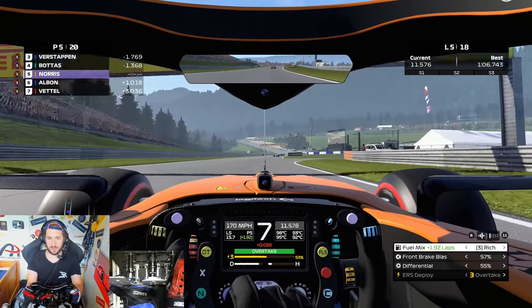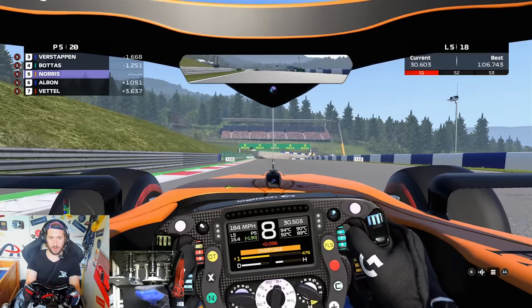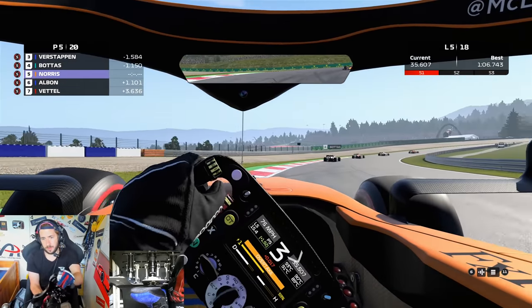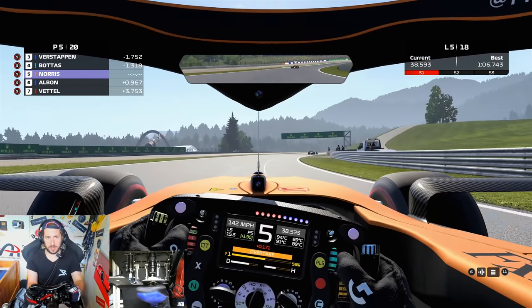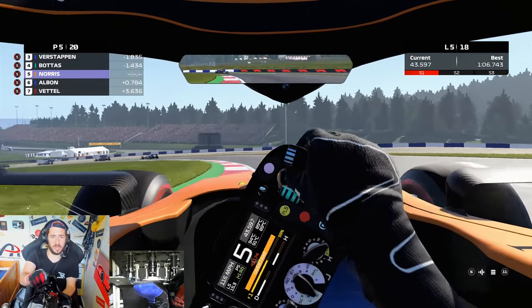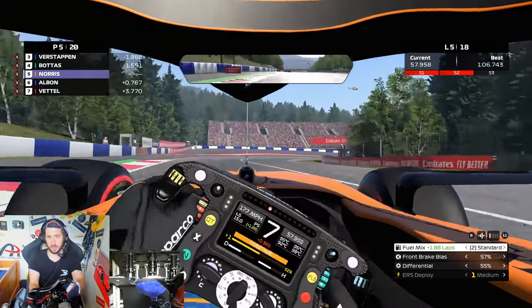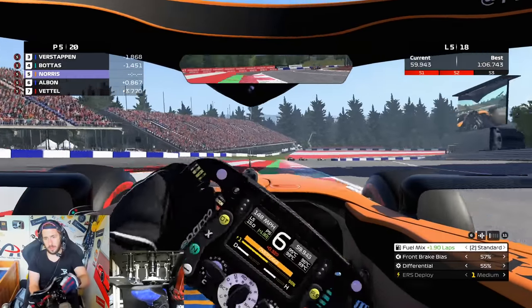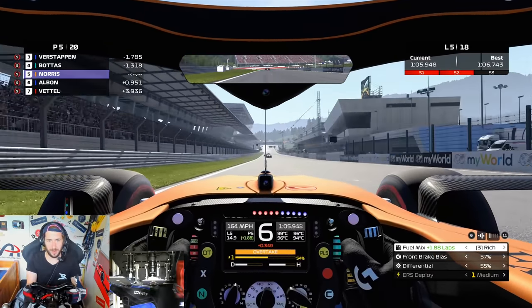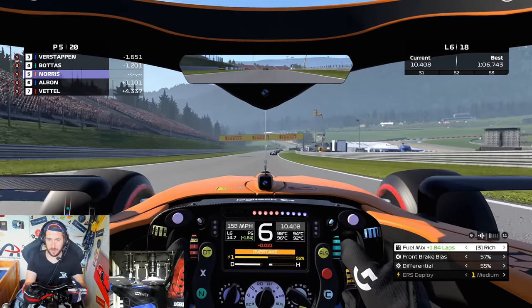I just haven't quite figured out the ERS and stuff yet. I gain back all my time on the straights but then lose it all going through this middle sector. Trying to be a bit more aggressive on the exit — I didn't lose as much time but still losing time. Oh, Jimmy — one big mistake and you just lose any chance of running with these guys at the front. A bit of oversteer there on exit — I got a bit aggressive on the throttle.